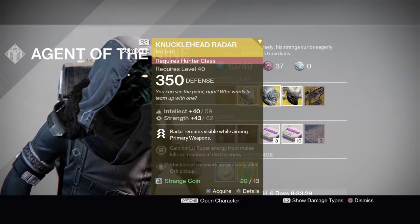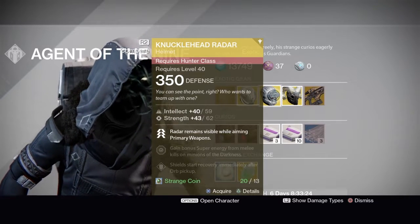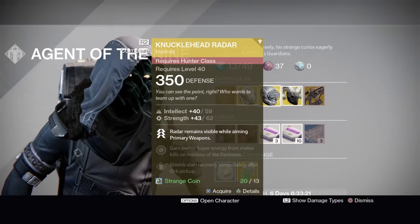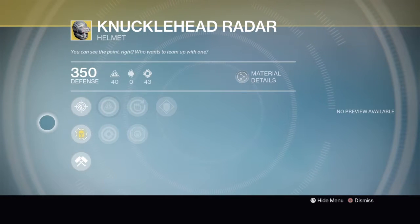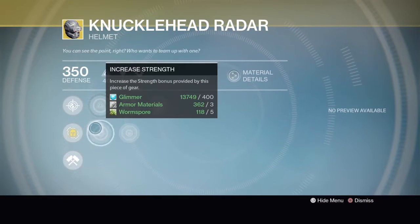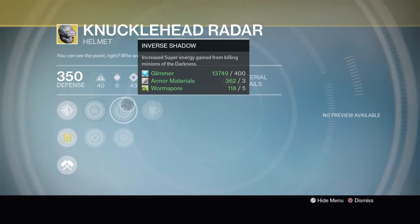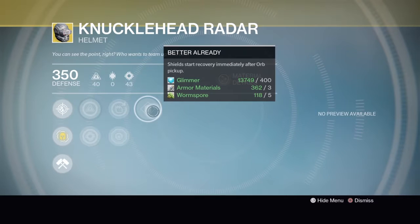The Knucklehead Radar for 13 strange coins — it's a Hunter class helmet, 350 defense, intellect is 59, strength is 62. I know this one by heart: when you're aiming with your primary your radar stays on — aiming down sights. Increased intellect, increased strength. Inverse Shadow: increase super energy gain from killing minions of darkness. Hands-On: gain bonus super energy from melee kills on minions of the darkness. And Better Already: shields start recovering after orb pickup.